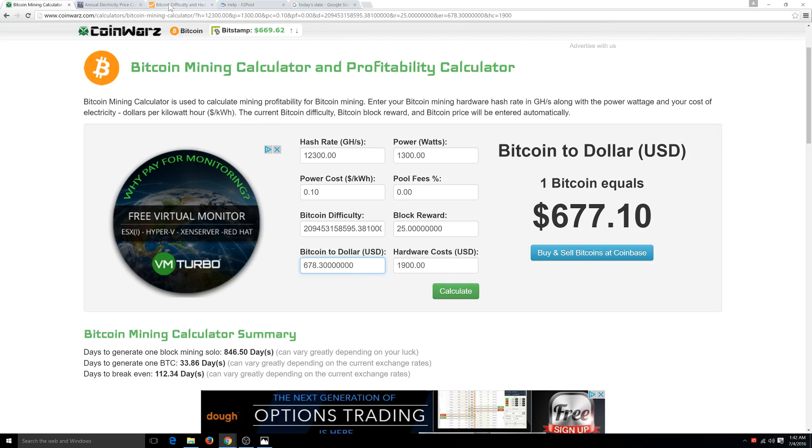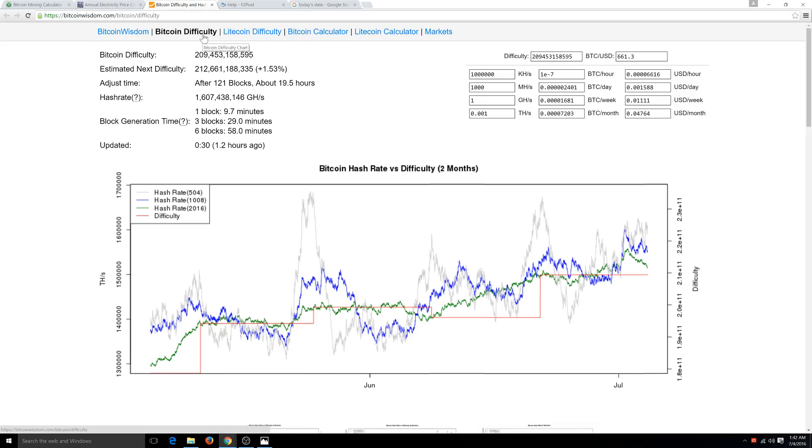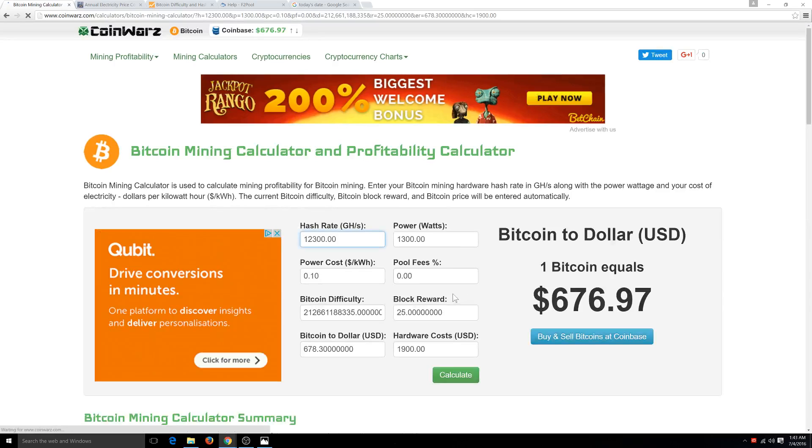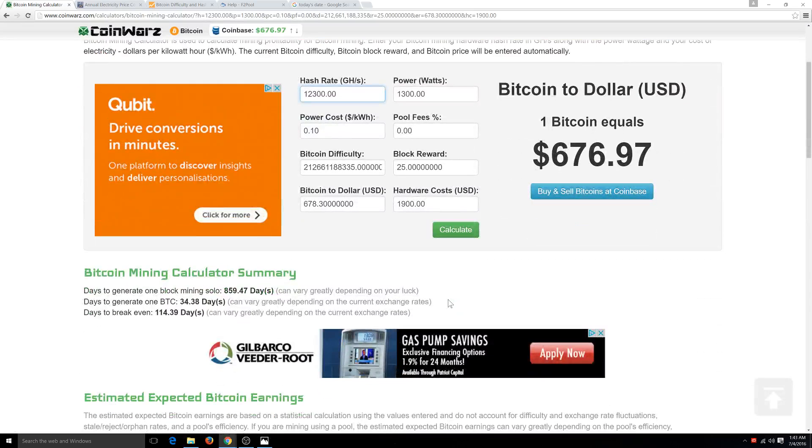Let's go over here to BitcoinWisdom.com and look at the estimated difficulty of the block. What you're looking at is this green line right here. As you can see, every two weeks — which is about to hit in 20 hours — the difficulty will jump to that green line. We're expecting a 1.5% increase. Let's take this number, copy it, come back over here, and see what an Antminer S9 will do with the new difficulty.